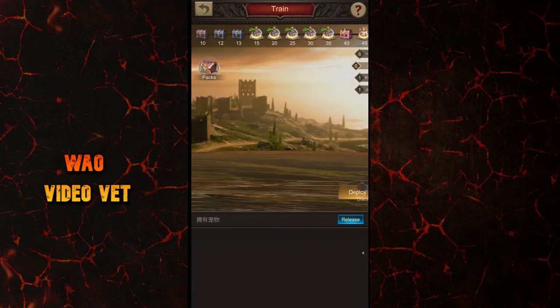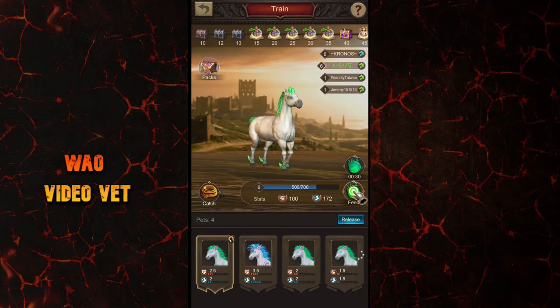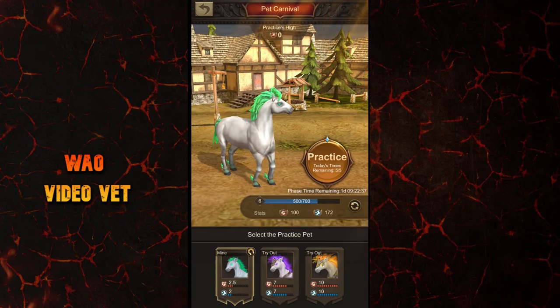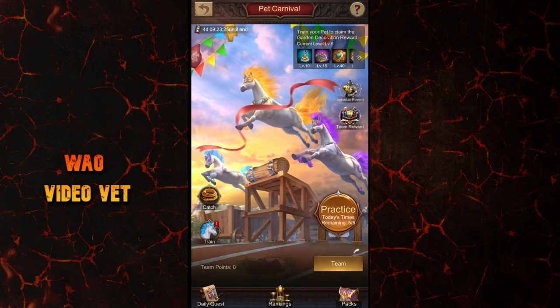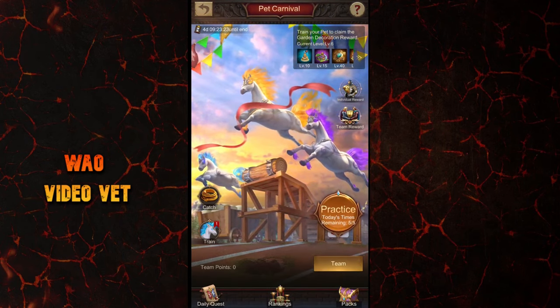Now let's do all the math. If you join a team, you receive one pet food every 20 minutes, so that's 72 total per day. This team phase lasts two days, giving us a total of 144, which equals 1,440 experience points for free. Simply creating a team is enough for this, meaning you don't have to fill it with all four members.